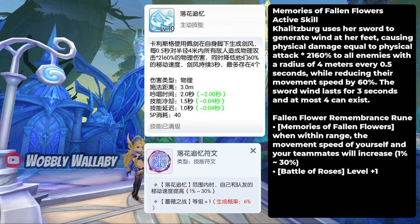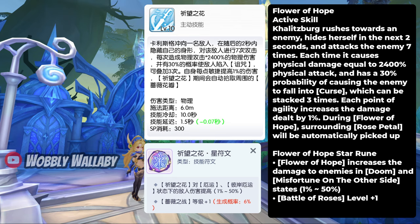Doing damage over time is better than hitting hard and slowly, especially against Legend Isles and Museum bosses that have shields to prevent one-shotting. Next is Flower of Hope, which is her burst skill that scales based on Aji. She also automatically picks up petals that give great burst damage as well.